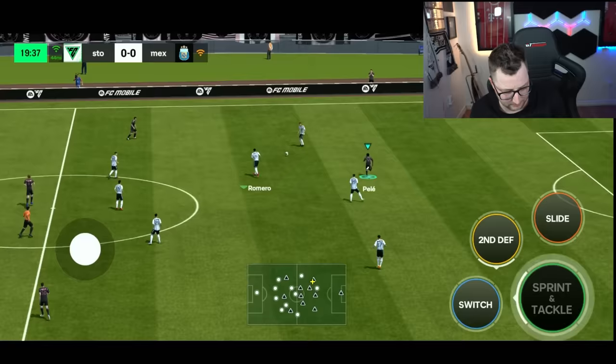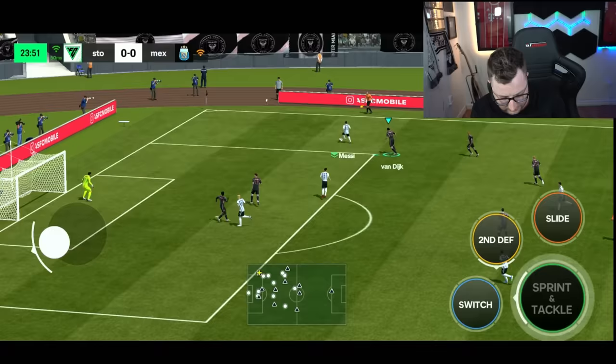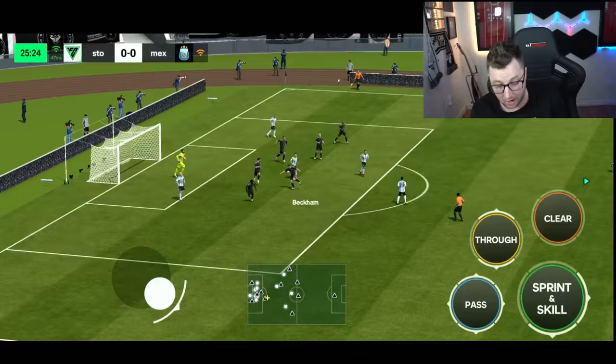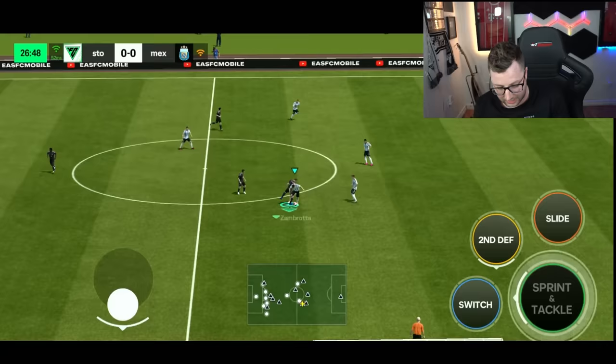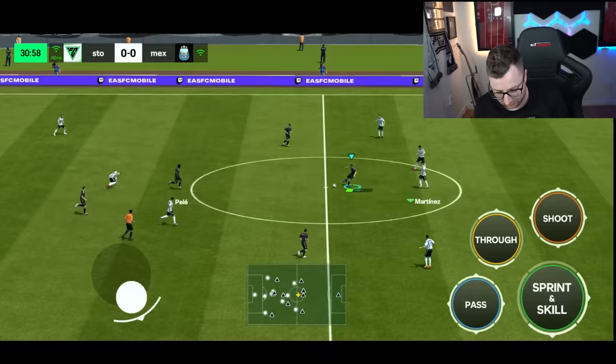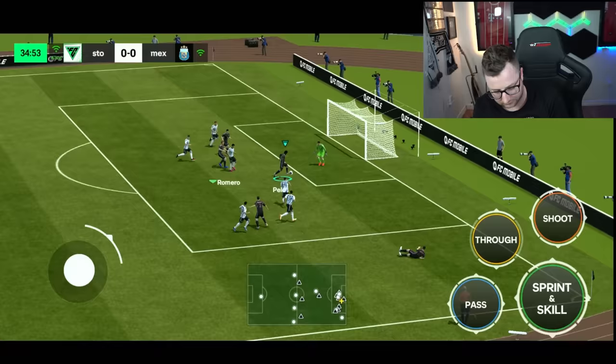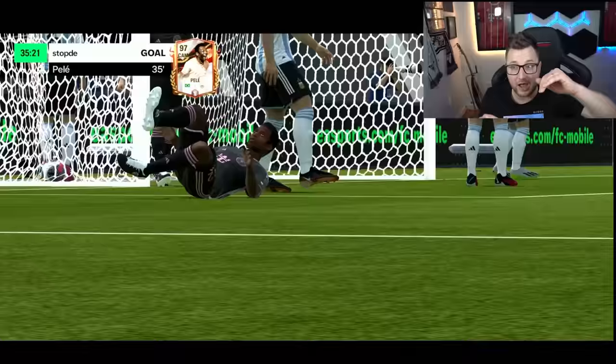I really want to try a cross and see if it's better. Messi tries it — sprinting down the wing, and we did score because Pele was in a very good position. But notice — I tried to go far post on that cross and he did not put a good cross in. I like that from FC Mobile. And I mean, that's really just bad defense from the opponent.